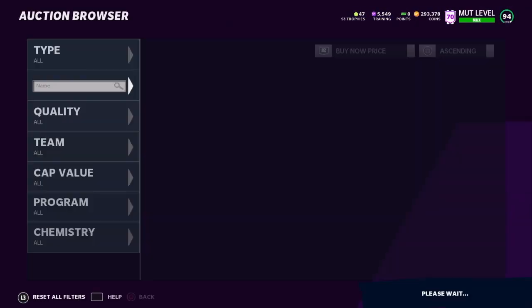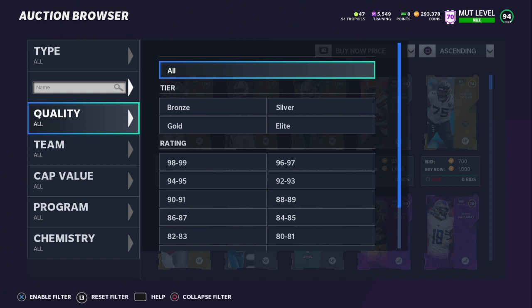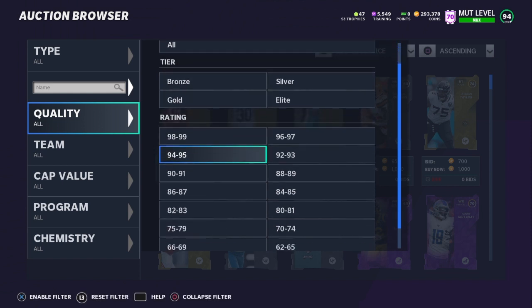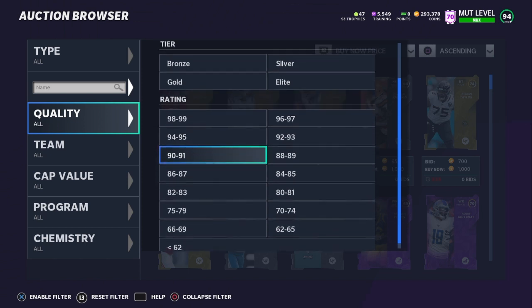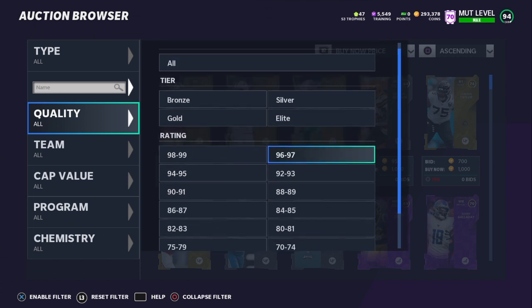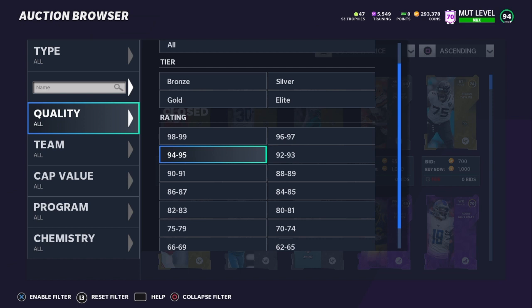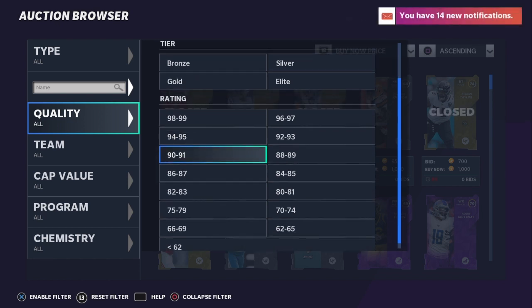First we're gonna talk about the market because it's gonna be taking a very big downfall pretty soon. Series 4 comes out on Friday, and whenever a new series comes out, all the cards in the auction house go down in price a lot. Anything from 90 overall to 95 overall is gonna have a huge decrease. The 96s will probably go down as well. If you have cards in these three filters that you're holding onto and don't plan on using, you should sell them right now, because on Friday they're gonna go down in price a lot.